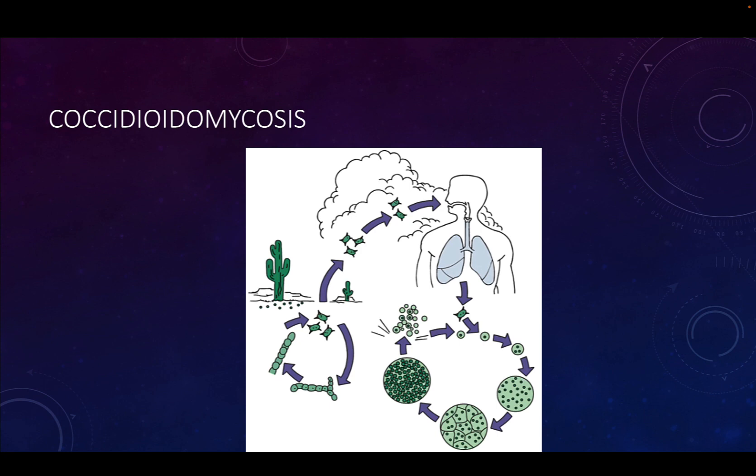As we saw with blastomycosis, it's a disease that follows inhalation of spores. This is why it's really important to understand ecology and drought and wet cycles, because with Coccidioides infections, when we have a really wet winter, the fungus can grow very well in the soil. Then when we have a hot, dry summer, the spores aerosolize and get inhaled.